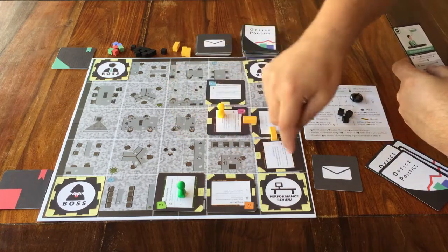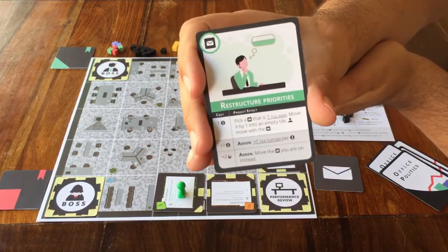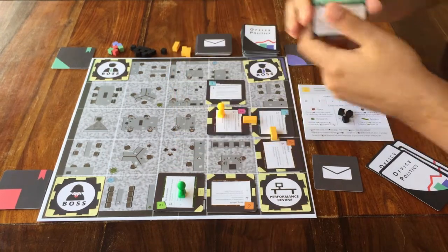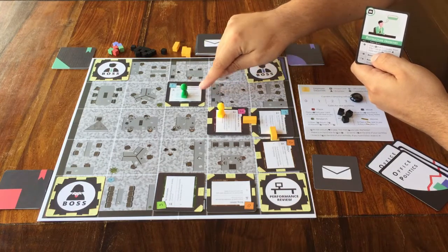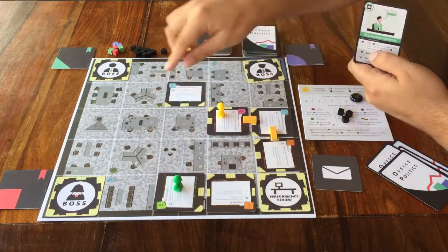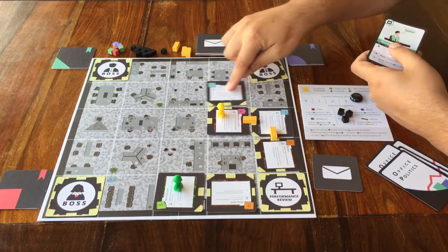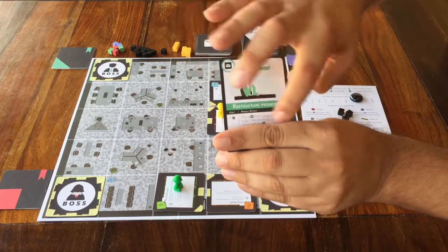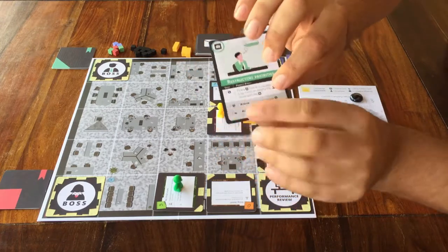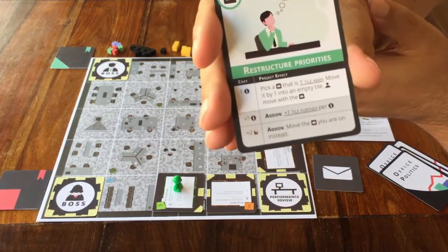Then it says: move it by one into an empty tile. If there's another player on it, that person stays on that card. So that's just moving a card that's somewhere next to you to another empty space. But that's the action that you choose not to do, because you want to do the other action that's written below it. That one says: plus one tile further.